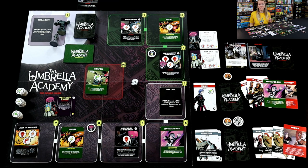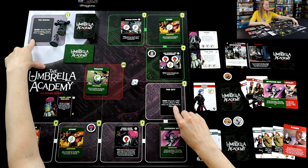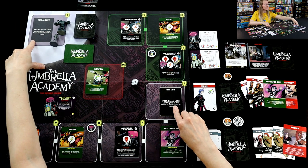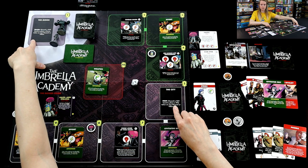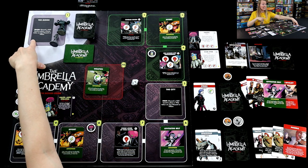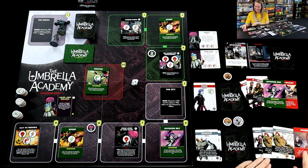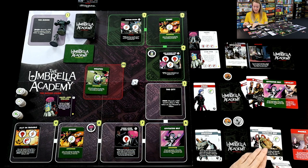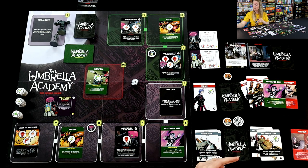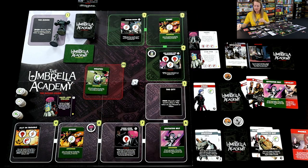Now the moon has been revealed, just like the city. The moon says: discard a skill card to place a power token — power is the lightning bolt — on any hazard or villain. Space Boy has a card with the lightning bolt already, but also has a special text ability. Let me check — there we go.